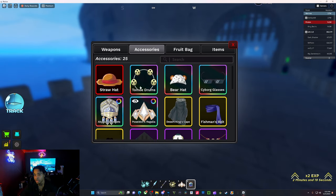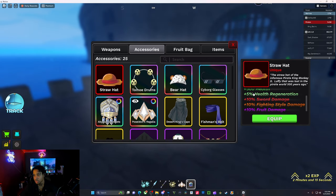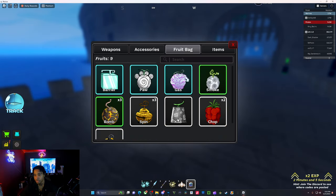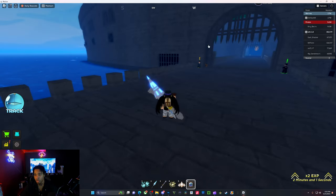Looking at the accessory buffs — they didn't add lifesteal to these, just critical chance. I feel like this wasn't here last time I played, but things change. First we're going to check out Buddha.